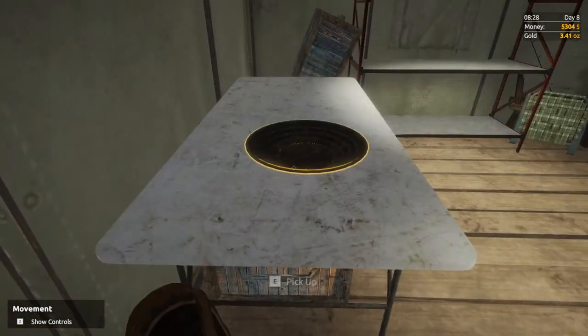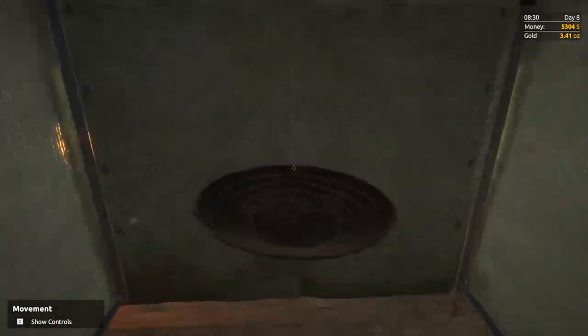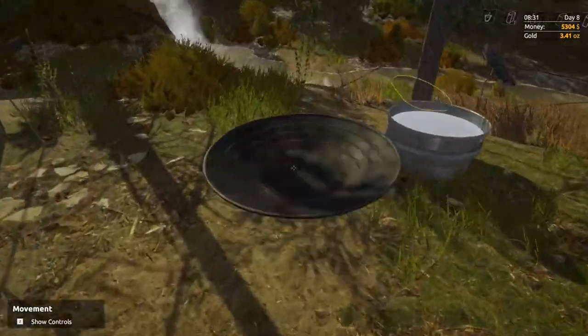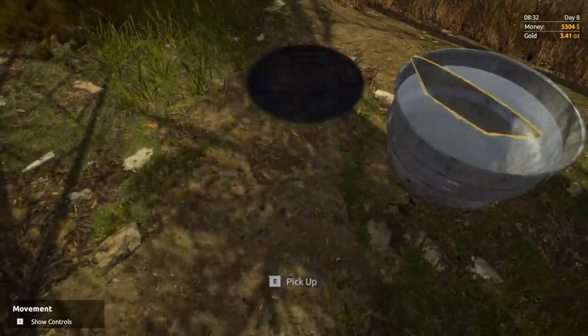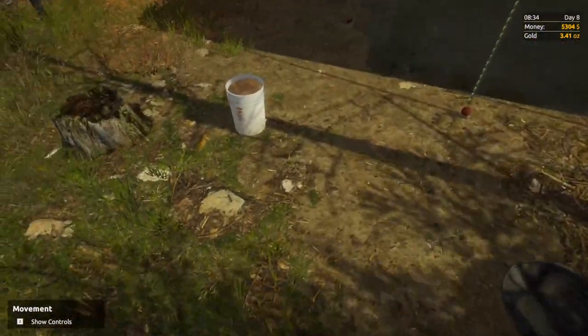But mainly you want to come in here and you want to grab the gold pan off of the table — that is where your gold pan is, you don't have to buy one. Also when you start, this ginormous basin will also be in there, but I moved it all outside because I like to work outside better.